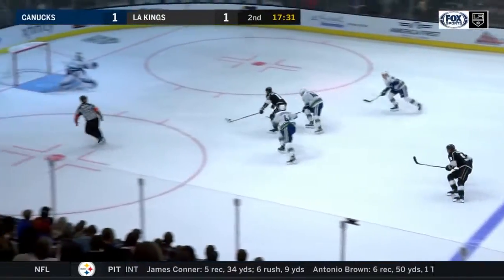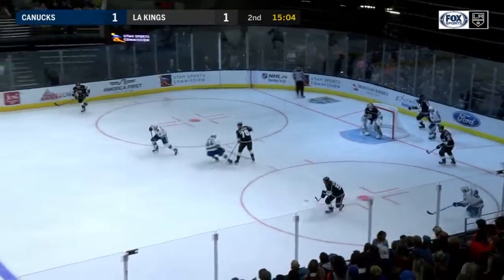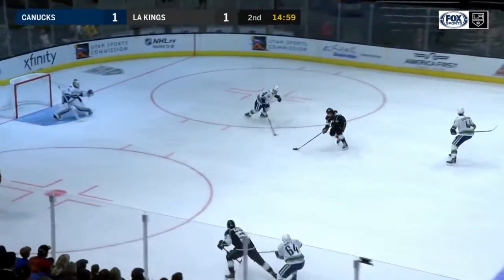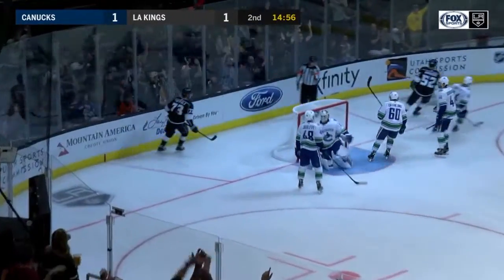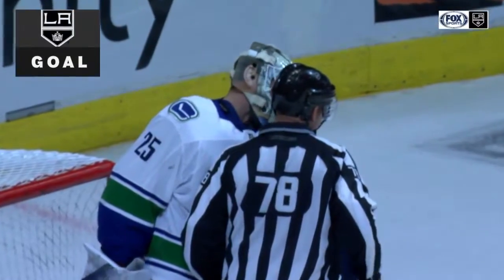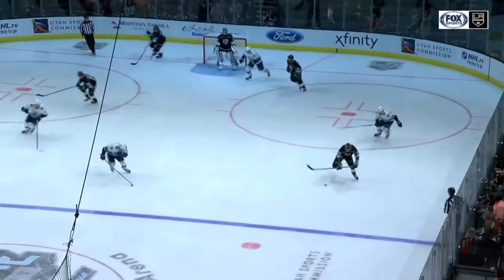Turnover — Kovalchuk alone, slipped it wide. Muzzin has the puck below the goal line. Kings are a little bit adventurous clearing it, but Amadio has some room, lifts it across for Toffoli — gloved it down and snapped it through Markstrom! That's two for Toffoli. Right here he has no options — you see Toffoli without closing his hand on the puck — watch him change the point of attack and then he snaps it.